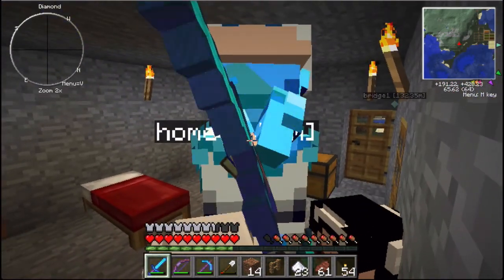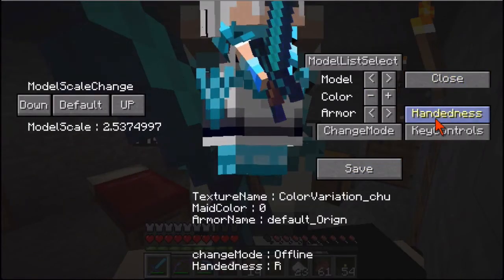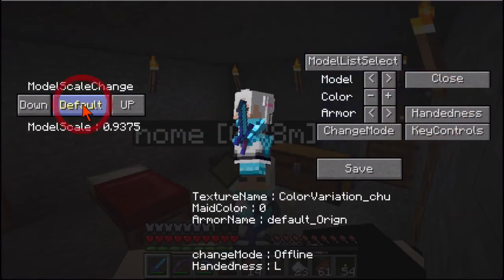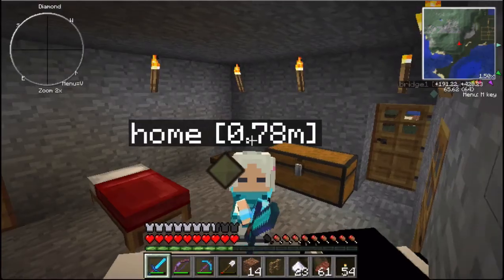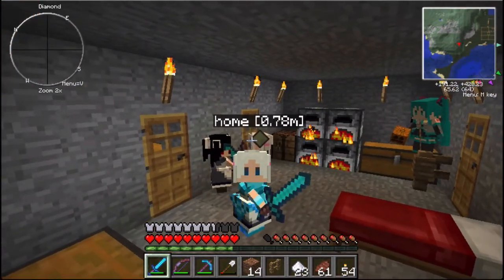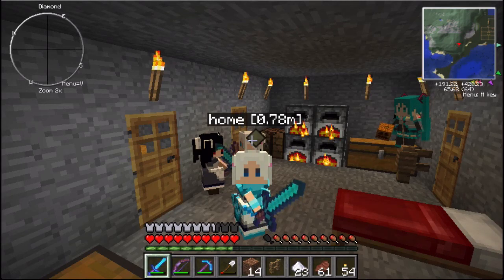I'm so tall that my head sticks through the ceiling. Anyways, you get the idea. There's all sorts of other cool things. Let me change my scale back to the default because that's just ridiculous. There's all sorts of other cool things you can change, but that sort of gives you the basics on how to customize your appearance in Playerform, or just turn it off completely. Hope this video helps and we'll talk to you next time. Bye-bye.